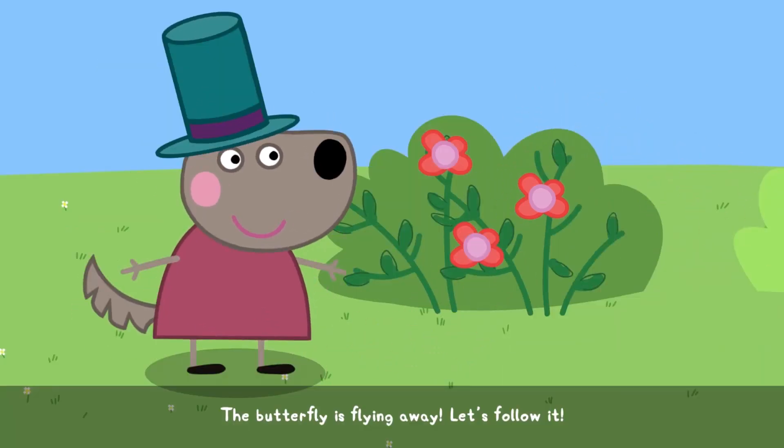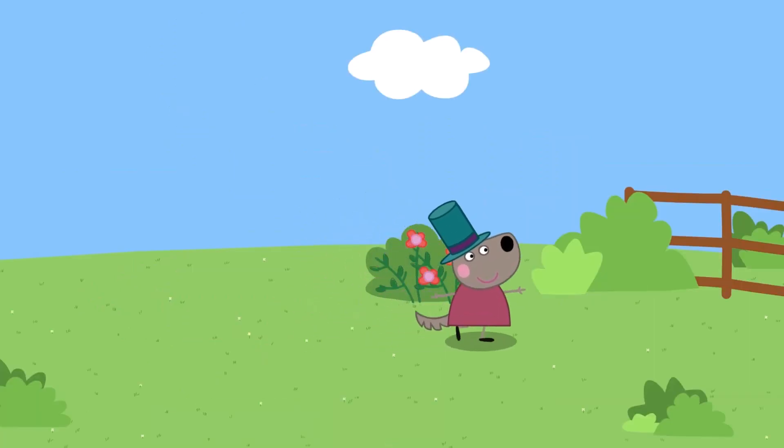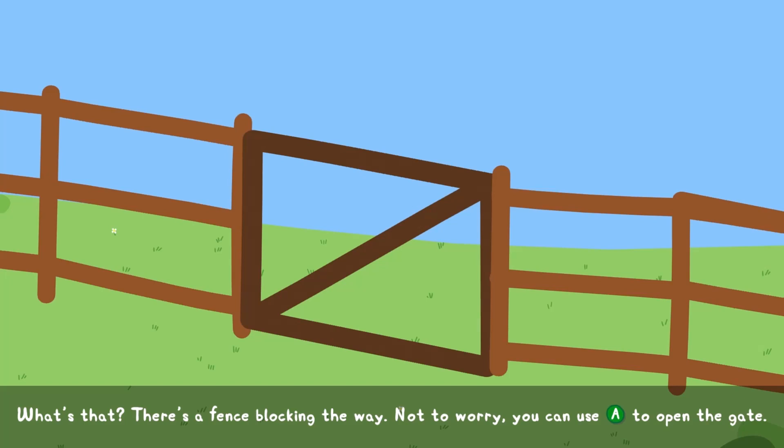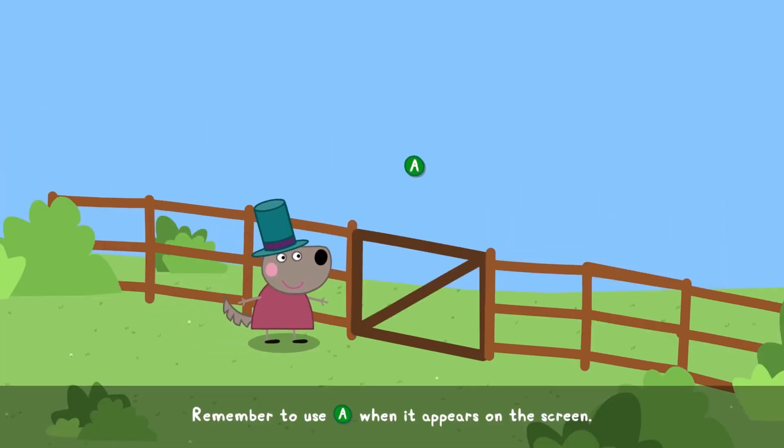The butterfly is flying away. Let's follow it. What's that? There's a fence blocking the way. Not to worry. You can use the same button to open the gate. Sometimes you will need to move things out of the way to keep going. Remember to use this button when it appears on the screen.